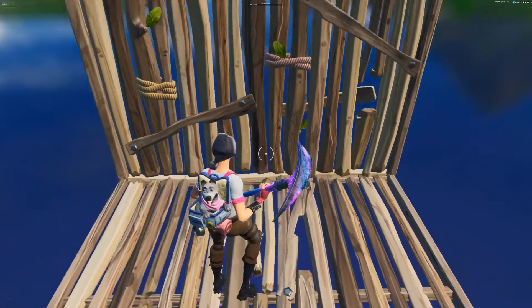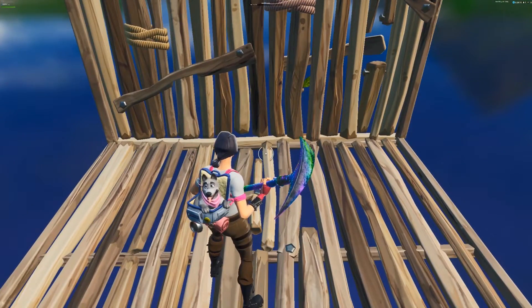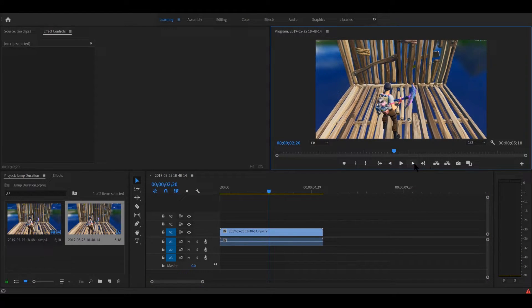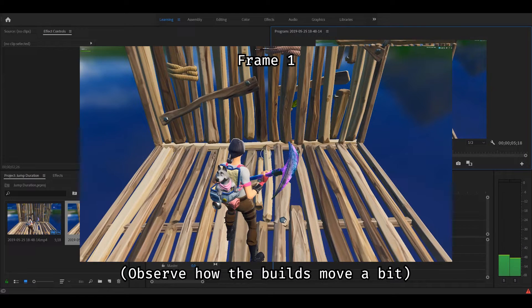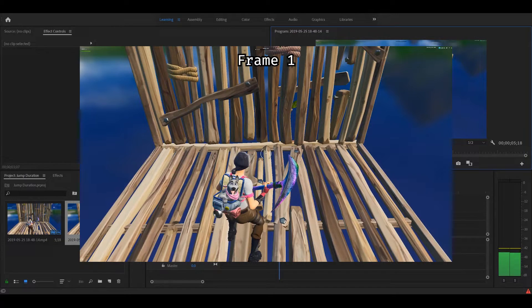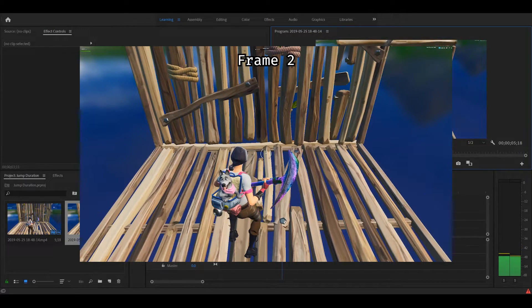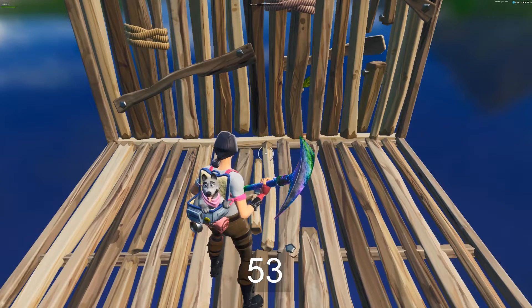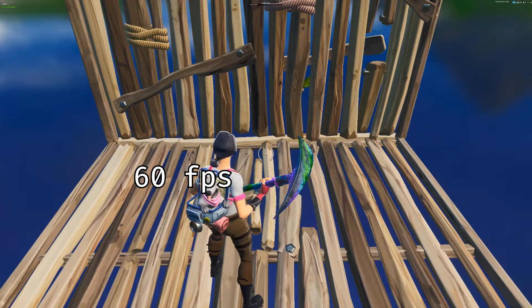First, I recorded a quick clip of myself doing a single jump. Then I went into my video editor and counted the frames that I was in the air. For reference, I counted from the first frame my environment shifted to the first frame before my environment stopped shifting. I ended up with about 53 frames.